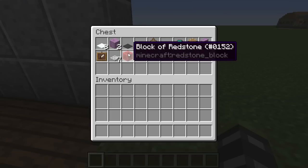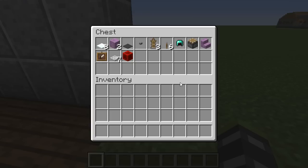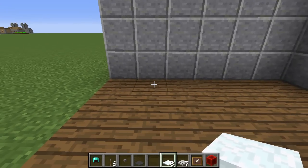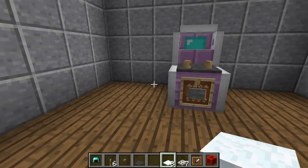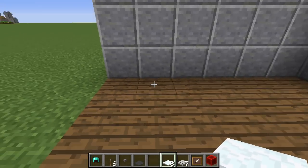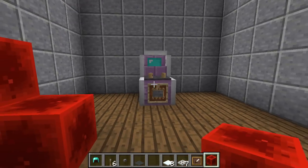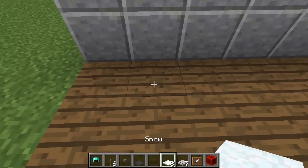Note: the piston and block of redstone are not permanent to the build - they are just going to help us get things positioned. Now that we know what we need, let's get to it. The first thing you need to know is where you want to build it. You do need a wall behind it, but it doesn't look that great without one anyway, so it's not too much of a sacrifice.